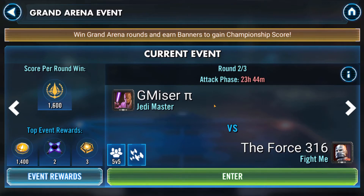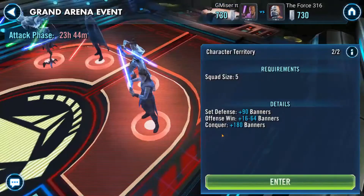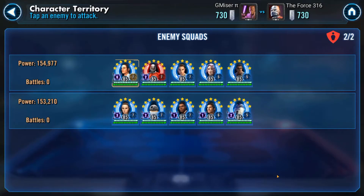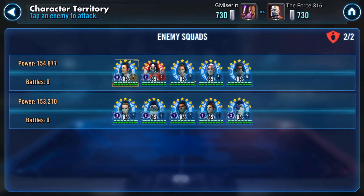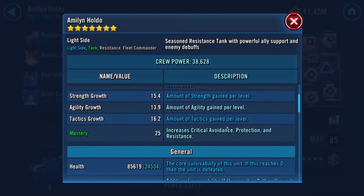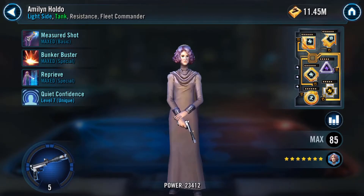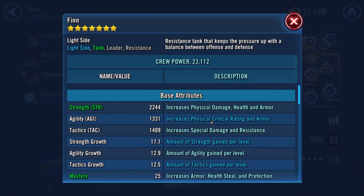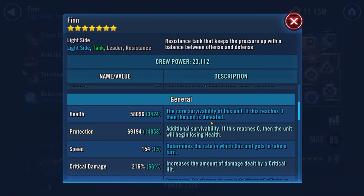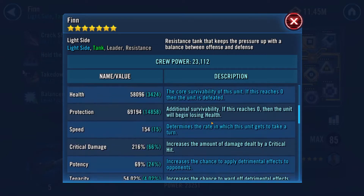So we are facing Force 316 and let's take a look at the defenses. We have Rey — I think this is the Scavenger Rey — yes, it is. We have Holdo. Let's take a look at speeds and things. Low speed Holdo, not very much Tenacity. That's great. We have Alt-Thin here with very low speed. Interesting — not a big threat.